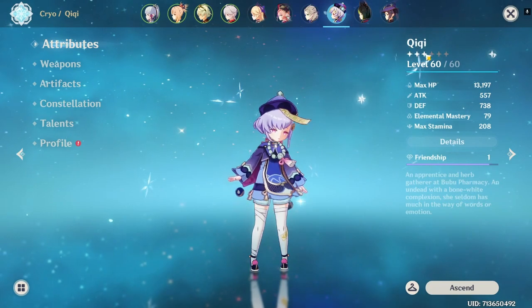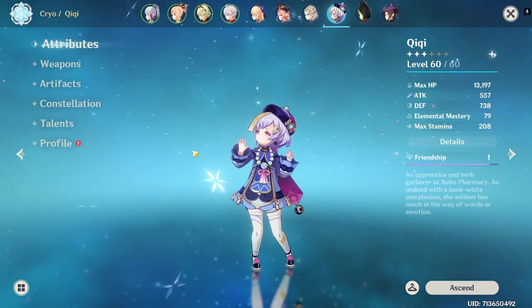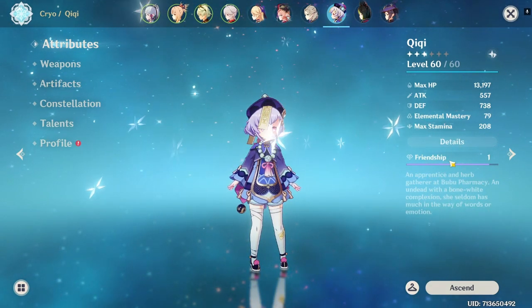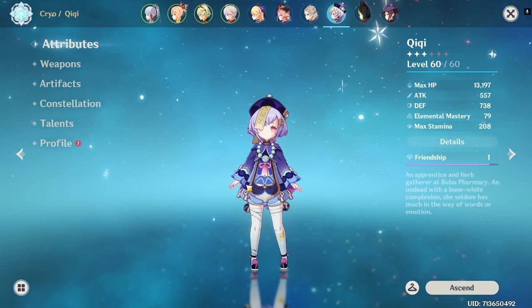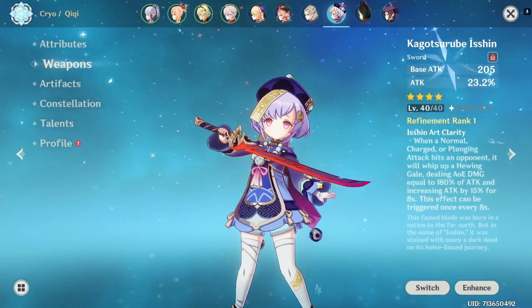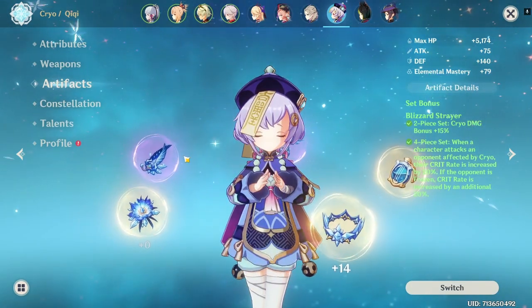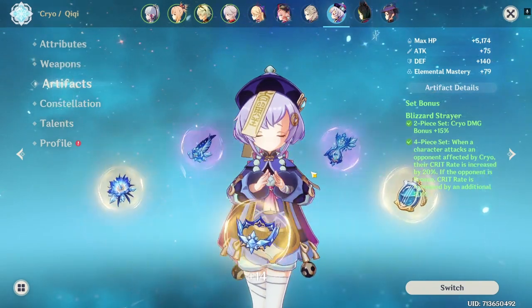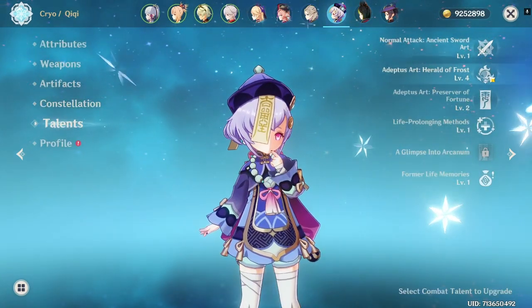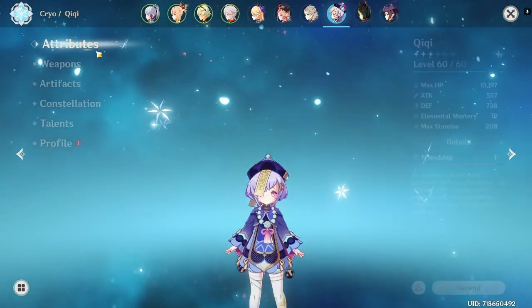We have Qiqi — I think she was my third five-star. I used her a bit in the Spiral Abyss even though she's not too built. She's got Kazuha's sword, which I think looks cool. She has Blizzard Strayer artifacts. These are getting to the part where characters aren't fully built, either because I'm still building them or I haven't bothered. She has level 4 E and level 2 Q with no constellations.